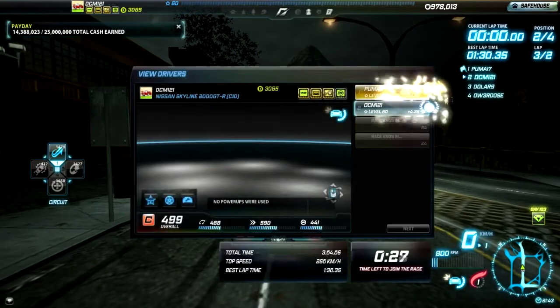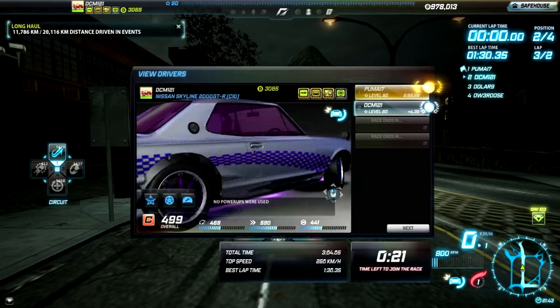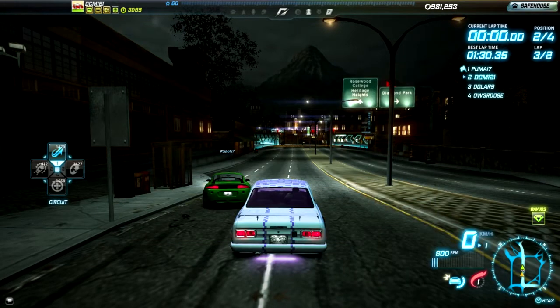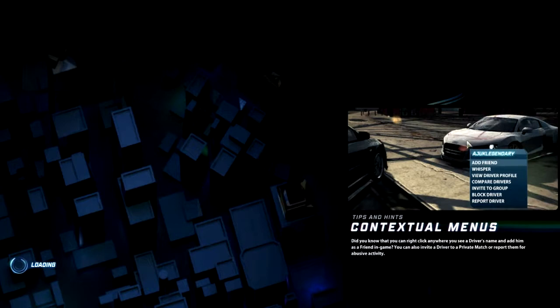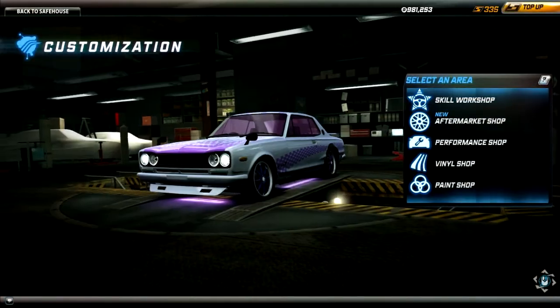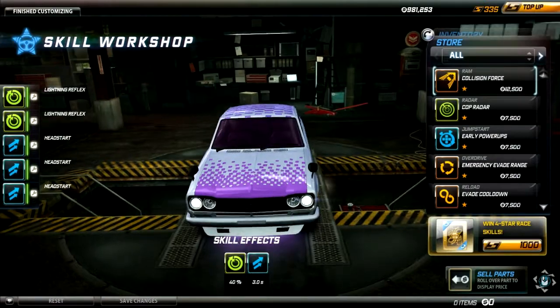If the Skyline had a strong nitro, it would be one of the best — one of its great speed. Now let's go to the car and see what we have installed in our Skyline. Come on, let's go to the car and see what's going on. The Skyline is feeling great. First, skill mode. What did I put in skill mode?